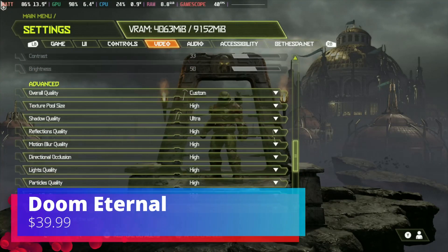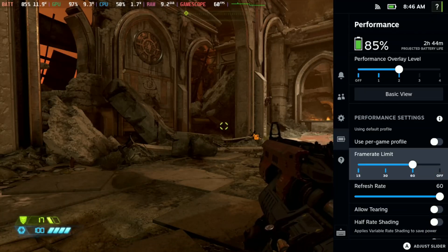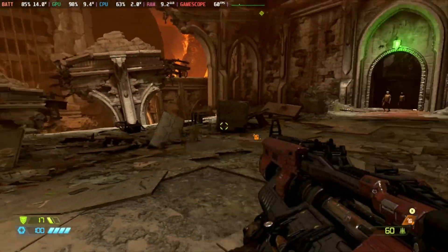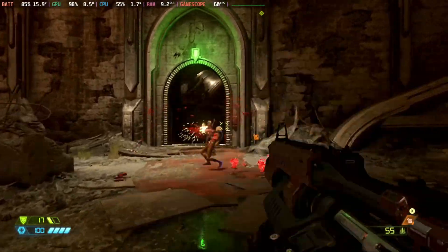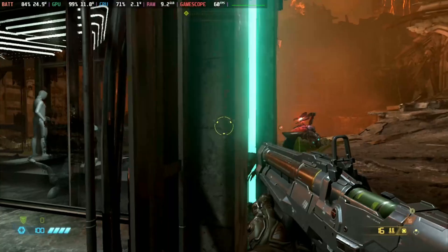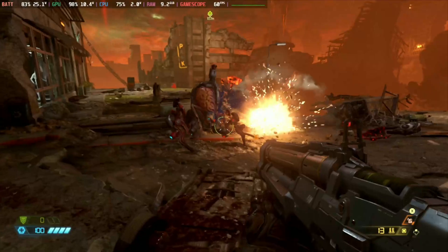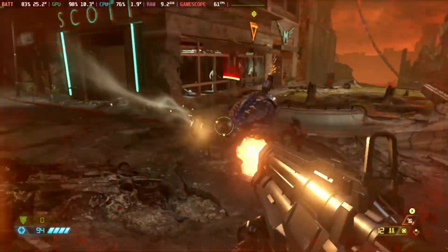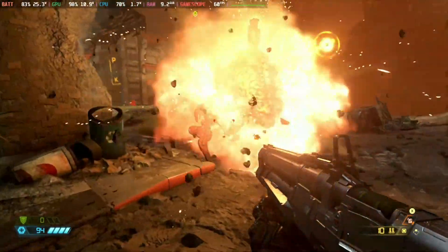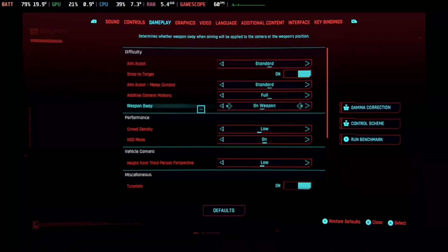Next game on the list is Doom Eternal. Doom Eternal is probably one of the best optimized games I've seen yet on the Deck. This is another verified game — no special Proton needed. For my graphical settings, I have most settings on high and ultra, and this game easily maintains 60 FPS with all the chaos going on. I've completed this one on my Steam Deck and it was a fantastic experience. If you love fast-paced first-person shooters and don't mind gore, definitely give this one a look.